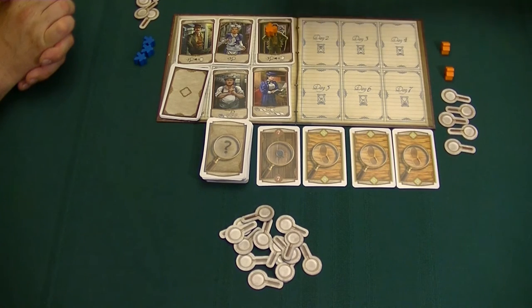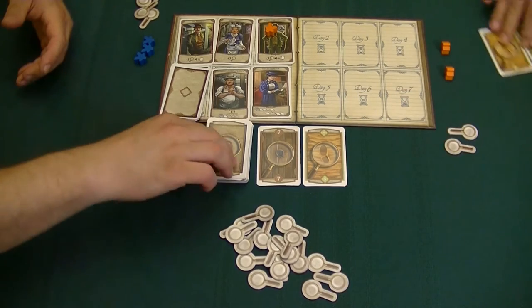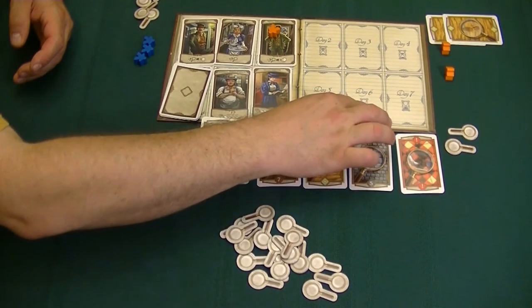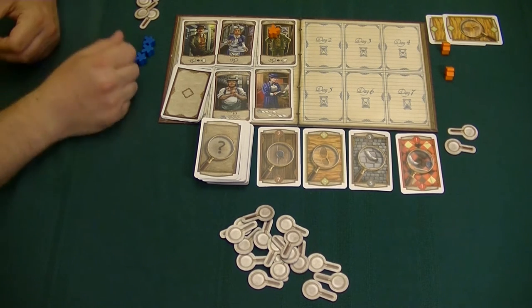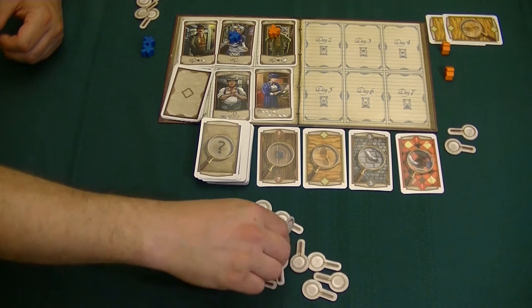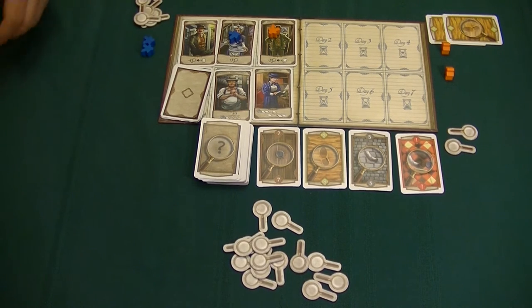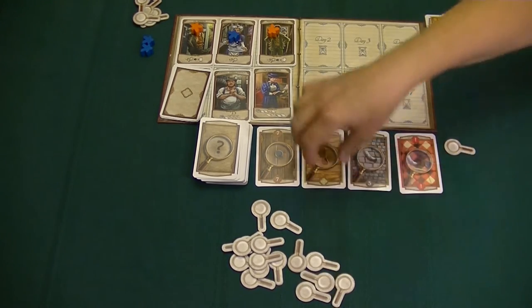Christine starts here and pays three tokens to take two cards — jumping right in with the footprints. I'm going to go over to Mrs. Hudson first and get three more investigation tokens: one, two, three. Then I come over here, pay one token, and grab one more card. I can see she's going after footprints, so I'm going to have to be aware of that and try to stop her.